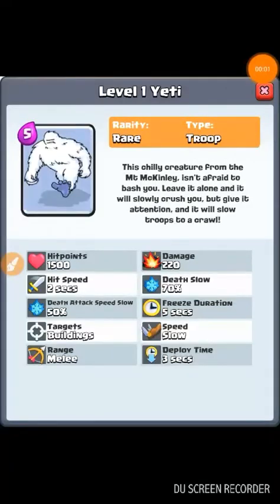The Yeti costs five elixir and is a rare troop — a chilly creature from the mountains. Leave it alone and it will slowly crush you, but give it attention and it will slow your troops. Hit points are good, damage is good, speed is slow, range is melee, attack speed is good. It will really change the game!